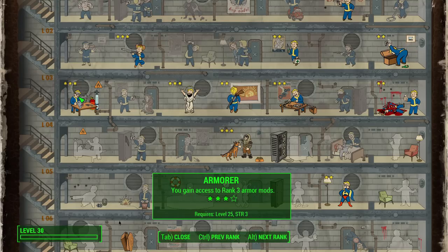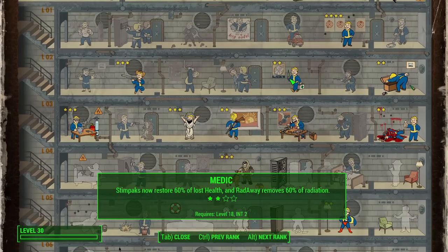Four perks isn't enough — we need some extras that make sense for Max or help with this build. First, Armorer: some leather armor looks really cool and you need higher ranks of armor modding to achieve that look, plus you'll need the damage mitigation. Also Medic: you want every Stimpak and Rad-Away to count, especially when fighting enemies with radiation weapons — you'll see me take a huge amount of radiation in this video.